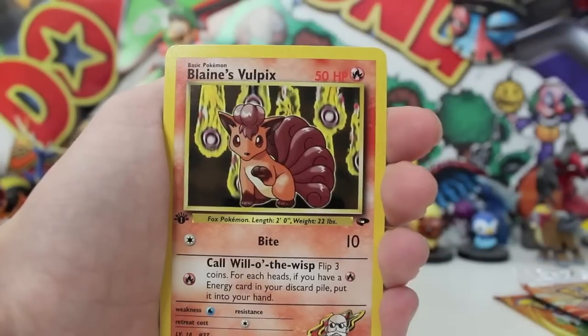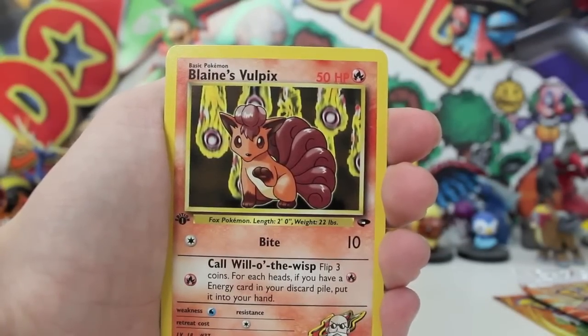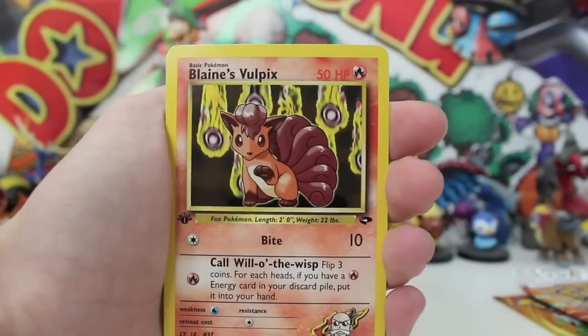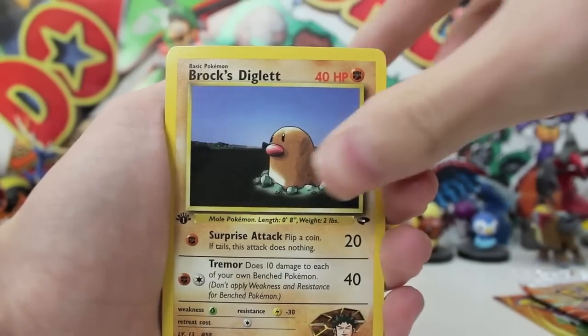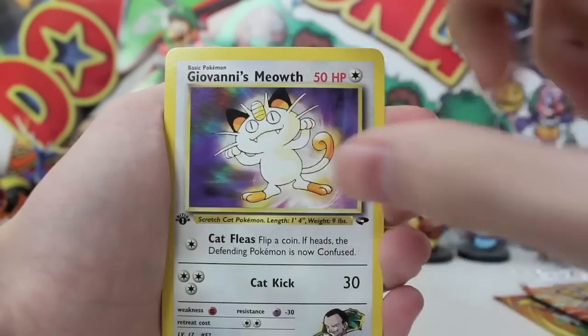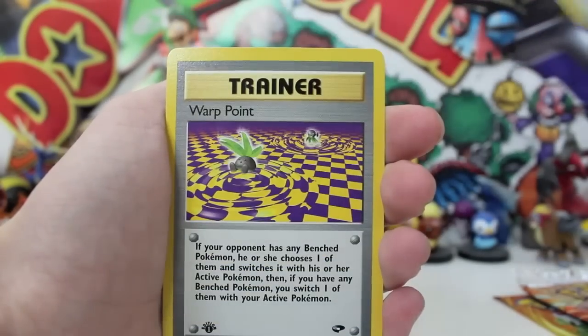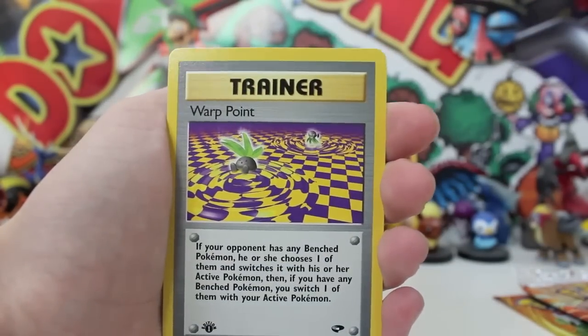Lieutenant Surge's Raticate. A Blaine's Vulpix — holy moly ravioli, that's so bomb! Look at it — it's got fireballs happening in the background and everything. That's the most baller Vulpix I've ever seen. Brock's Sandslash as well — good old Brock. We've got Giovanni's Meowth — he's looking a bit tubby, had one too many cheeseburgers for the photo shoot. We've got a Misty's Staryu. A Warp Point — that is so trippy, but really cool though.